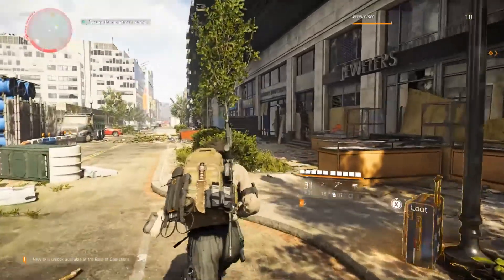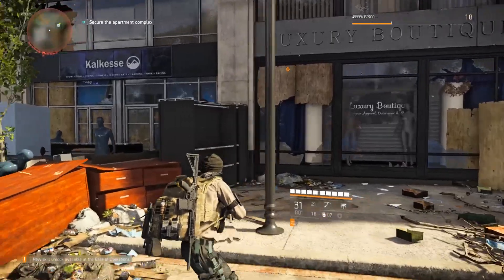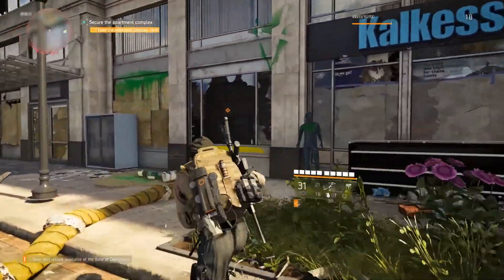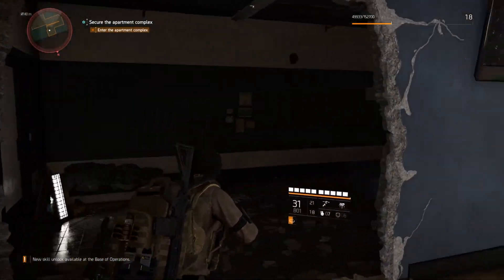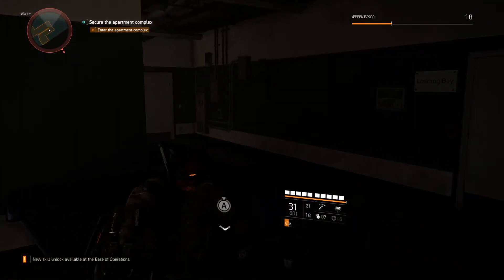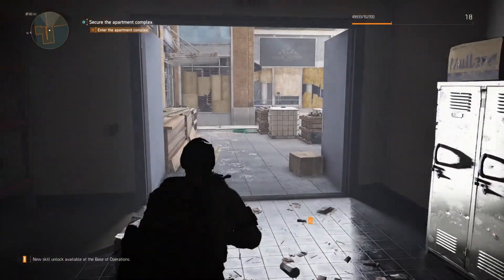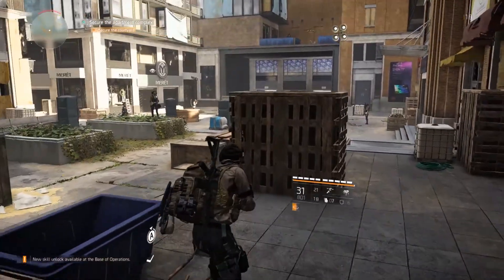So let us find that entrance. Security apartment complex — okay, but I don't know where. It looks like here is an entrance. Finally, we finally got inside, which took us long enough. At least I hope this is the correct way — and it looks like it is. And there we have him.